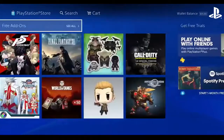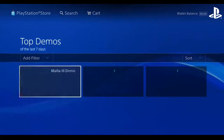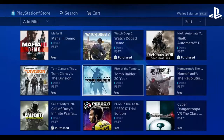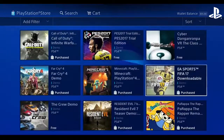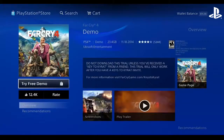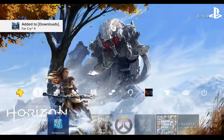Demos, demos. Trending demos, let's just see. I've already had a couple of these demos. I'm going to show you an example with Far Cry 4 — I already have the demo. So what you're going to do right now is press X, then back up as fast as you can — press X, then back up with circle. Then go to notifications, go to download.